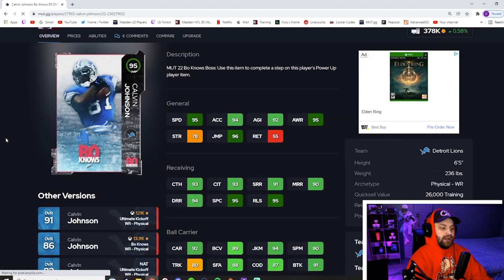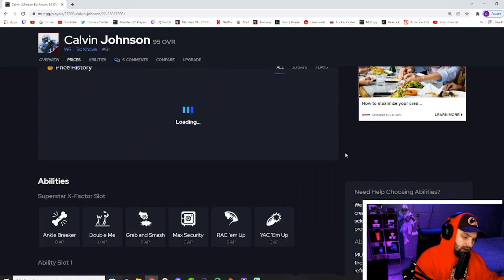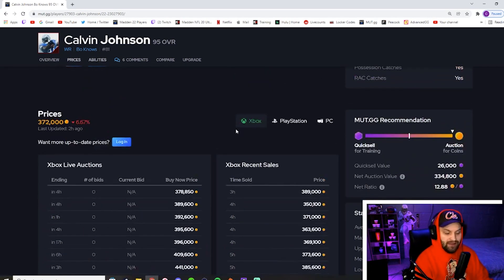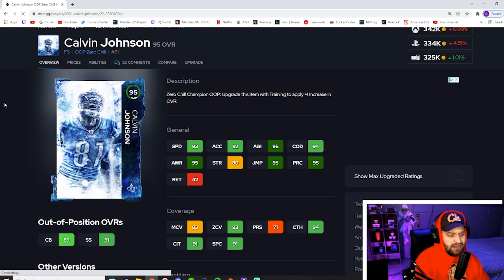For number 9 we have Calvin Johnson's wide receiver card — 95 base speed. I think there's only three wide receivers in the game with 95 base speed and Calvin Johnson is one of them. 94 acceleration, all his stats are above 90 — he's six foot five. The one negative is his archetype. He was a deep threat last year which would have made him much higher because deep out elite is by far the best ability in the game right now, costing only two AP on physical archetypes. Having an out-of-position archetype really does suck for a big guy that you need deep out on — that is the only negative on the card.